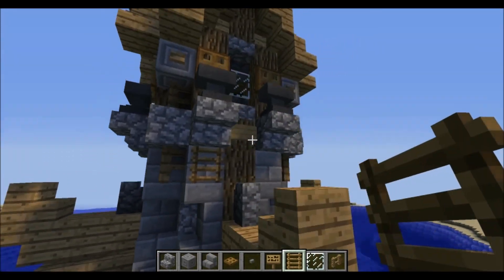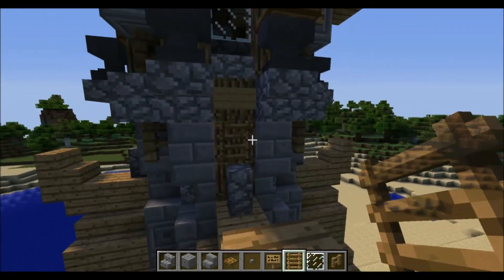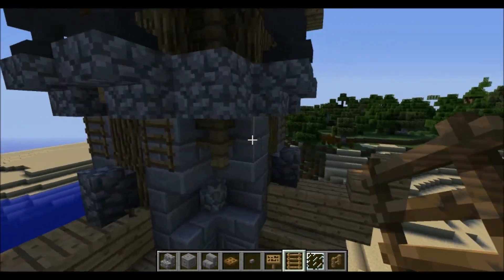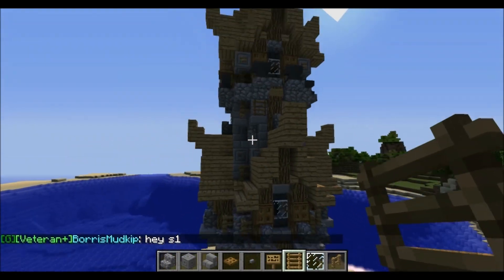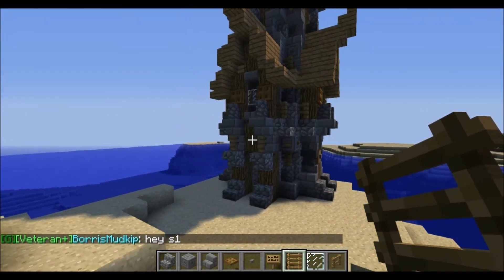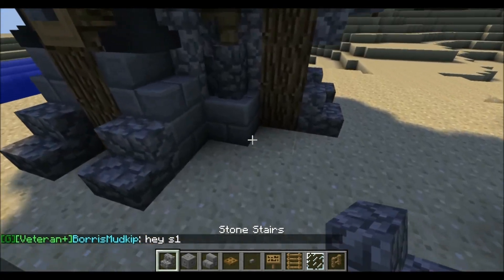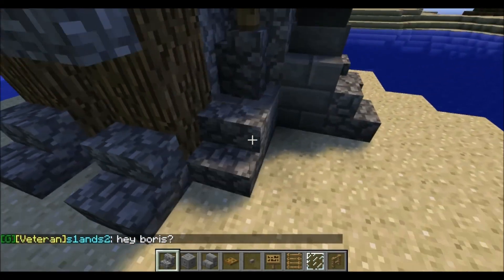Place some letters on these blocks. I'll try to have no blank spots on this building because I don't like blank spots.